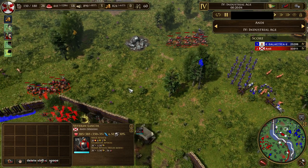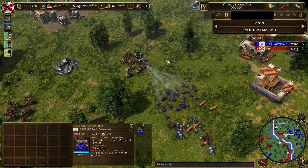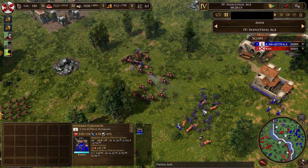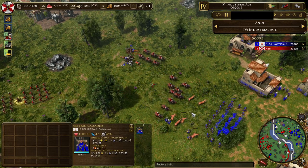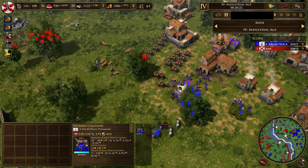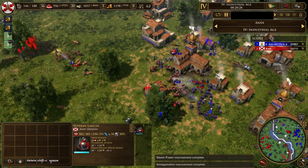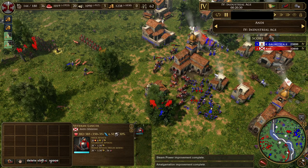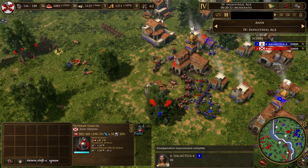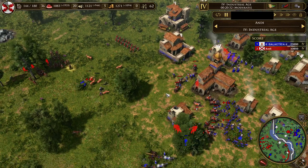Once I have my 20 lancers it's go time. This is a complete disaster for every Portuguese player — with that many casa doors you never want to see 20 lancers. I don't think even 100 casa doors could beat 20 lancers because they two-shot them, they have extra range resistance, and it's just a bad day to be a casa door.